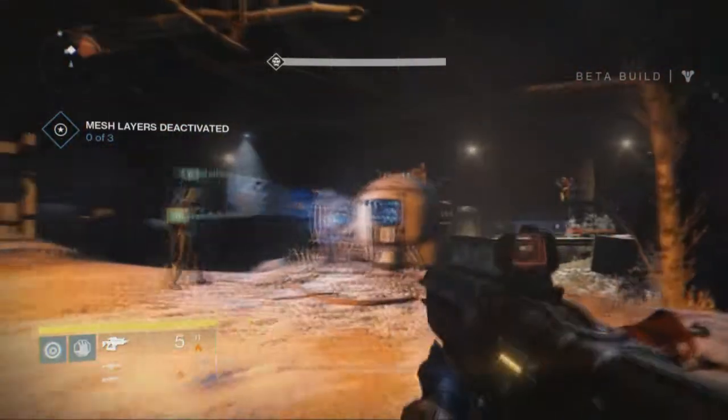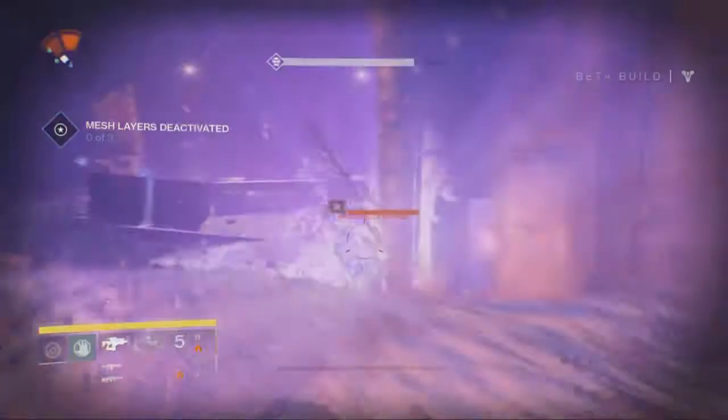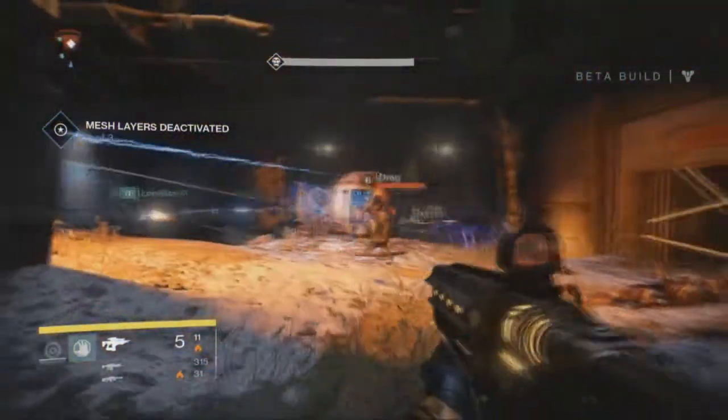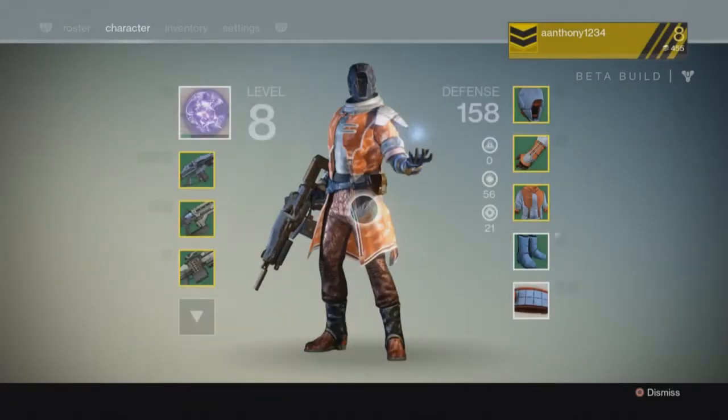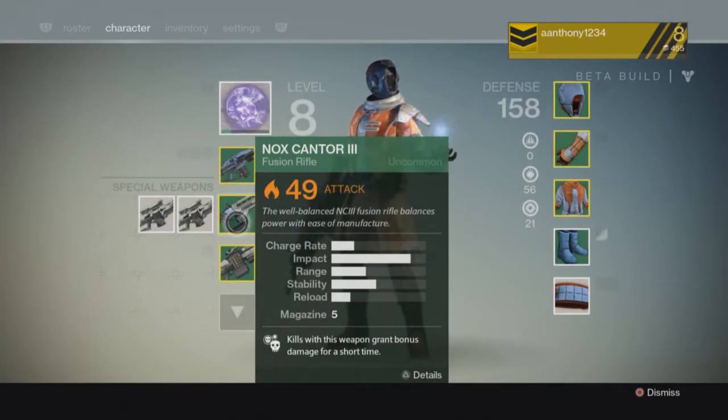In a second, we're doing the Devil's Lair mission, and they're going to start coming pretty quick, all these guys. While my teammates are killing them off real quick, I'm going to show you the best weapon to take them out. The best weapon is your special weapon, and it is the fusion rifle.